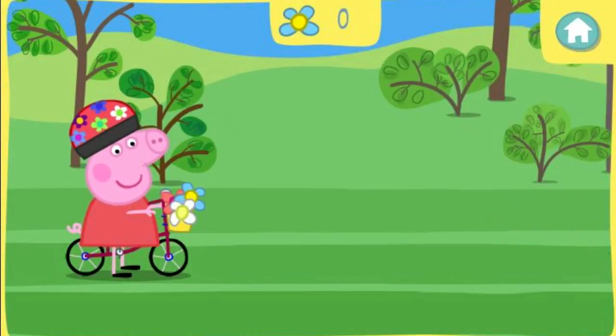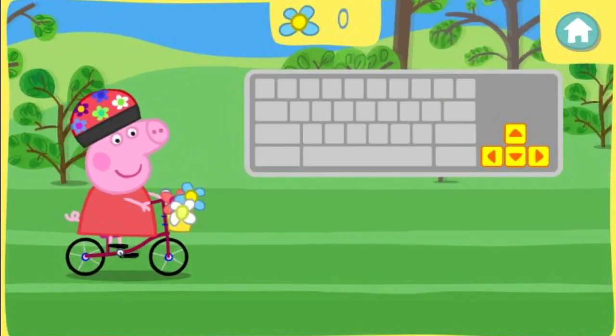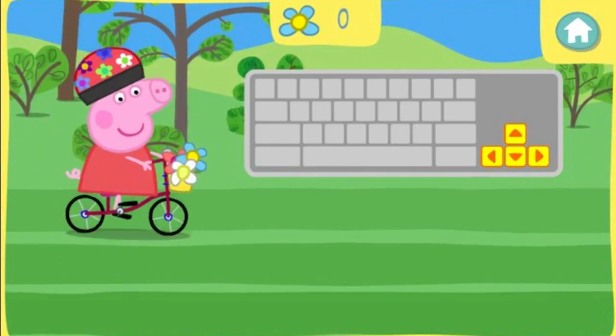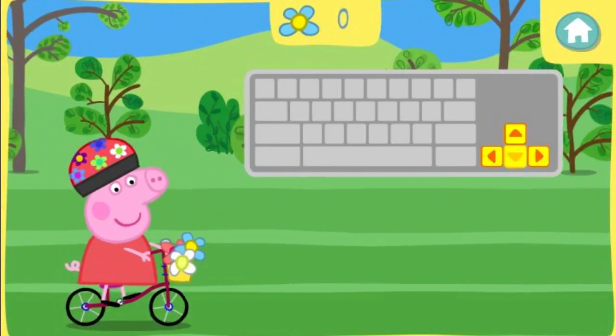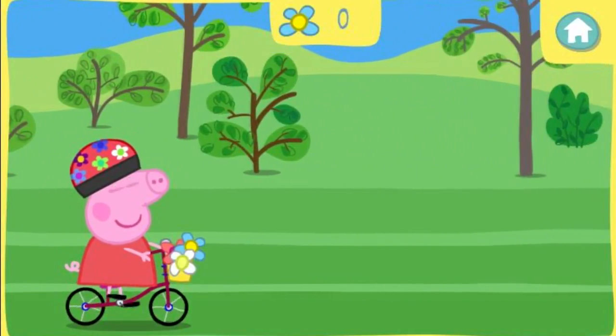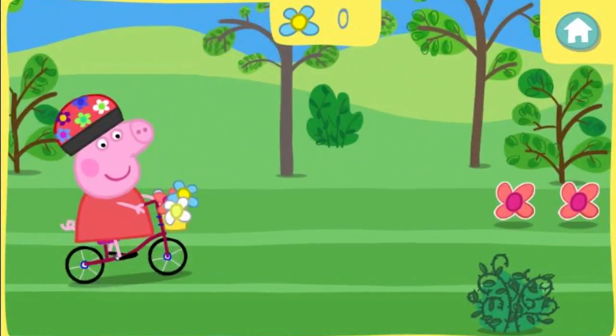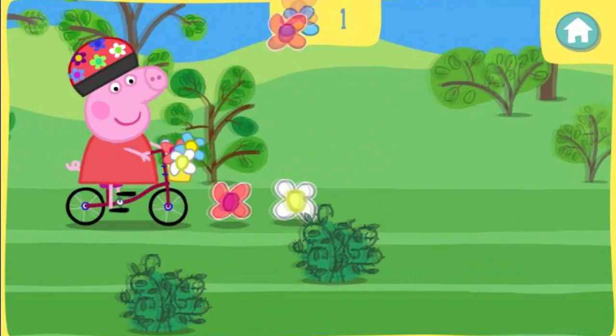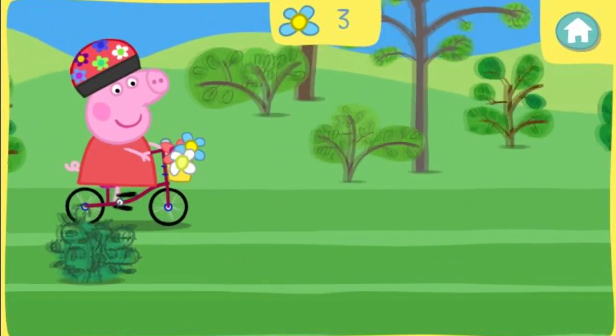Peppa needs to catch Mrs. Duck, but she needs to be careful on her bike too. Help Peppa move up on the path by pressing the up arrow key. Help Peppa move down on the path by pressing the down arrow key. Watch out for things in Peppa's way, like thorn bushes. They'll slow her down. Try to collect as many flowers as possible. Those flowers are so pretty!